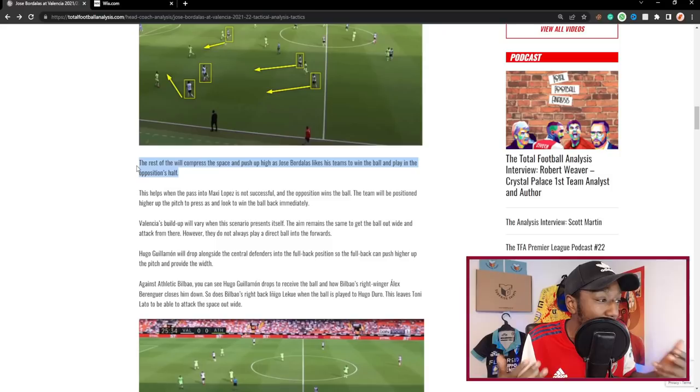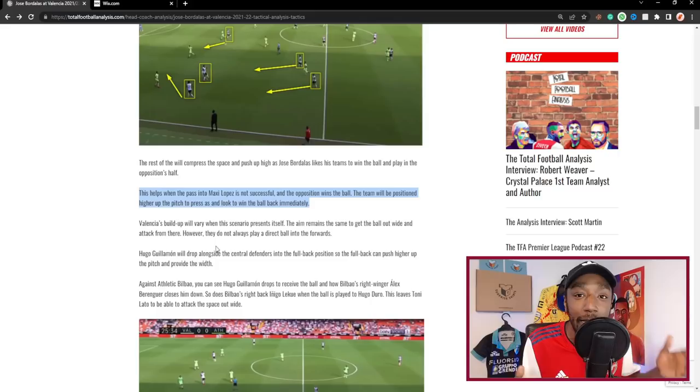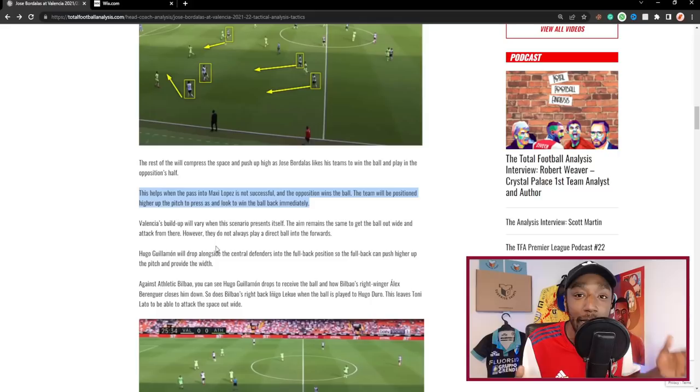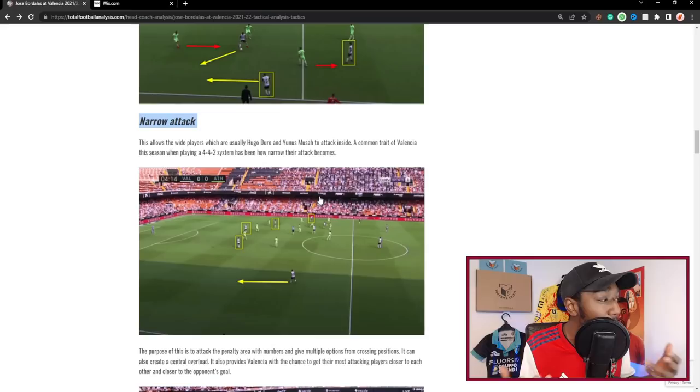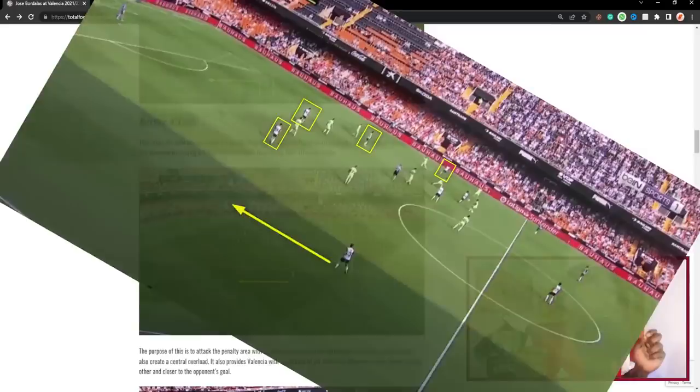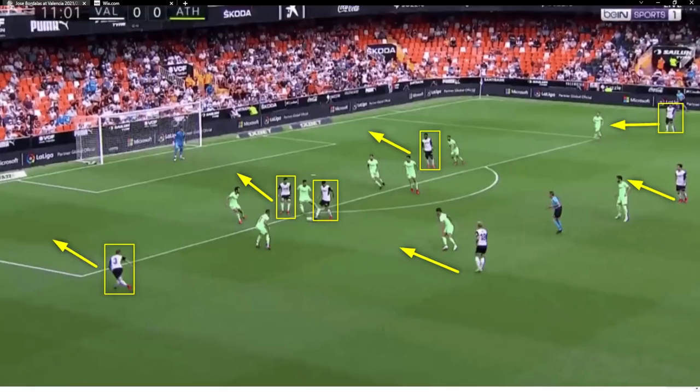They like to play narrowly, play with a target man, and surround that target man with bodies in case they lose the first ball, so they can win the second and third. The rest compress the space and push up high, as Bordalás likes his team to win the ball and play in the opposition's half. This helps when the pass to Maxi Gómez isn't successful — the team is positioned higher up to press and win the ball back immediately. It does look like they like to counter-press, especially higher up the pitch.